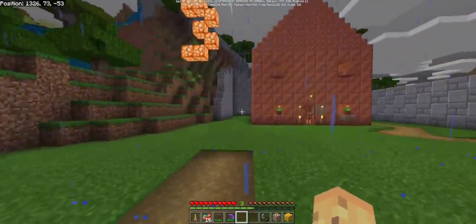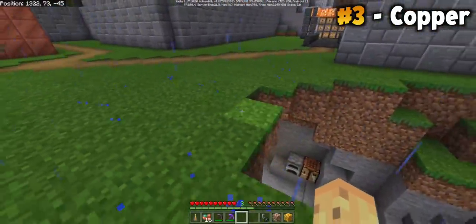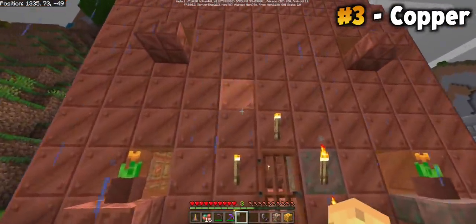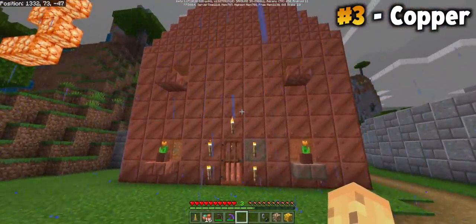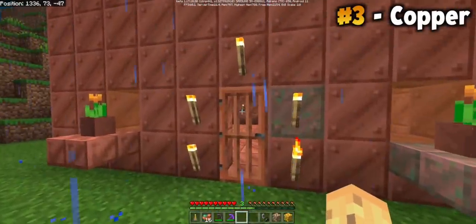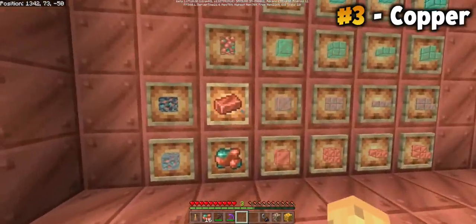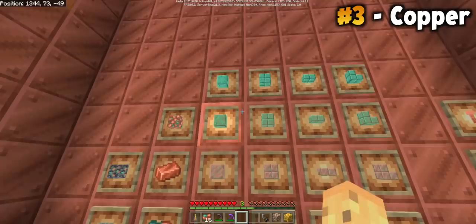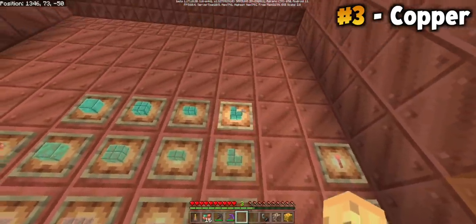The third feature you need to care about in this update is copper. You can mine it from the ground and smelt it into copper blocks. Here's a house made from copper — it looks really nice, kind of like a normal house. But you can see it's slowly starting to age. Inside there's not just copper block but also raw copper, deepslate copper, weathered copper, copper stairs, copper slabs — copper everything — and they all slightly weather over time.